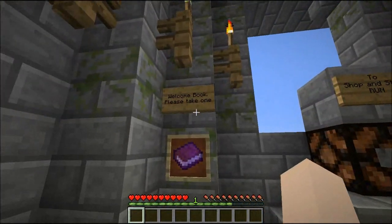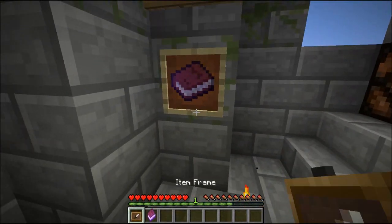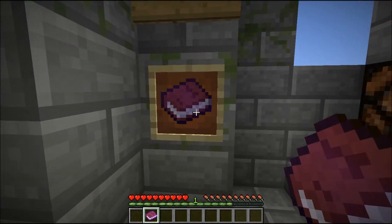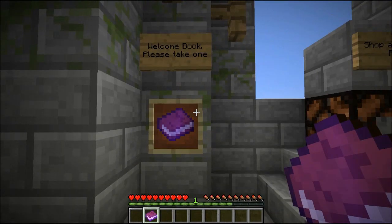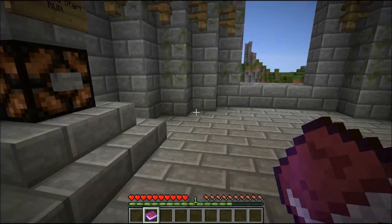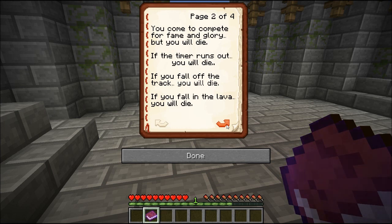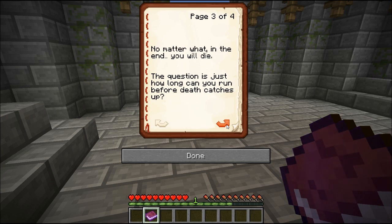We're gonna go in here. It says welcome book, please take one. It spawns another one immediately and takes the frame out of your inventory — that's a nice touch. So it says welcome to Run of the Damned, a Temple Run Minecraft map. You come to compete for fame and glory, but you will die. If the timer runs out, you'll die. If you fall off the track, you'll die. If you fall in the lava, you'll die.